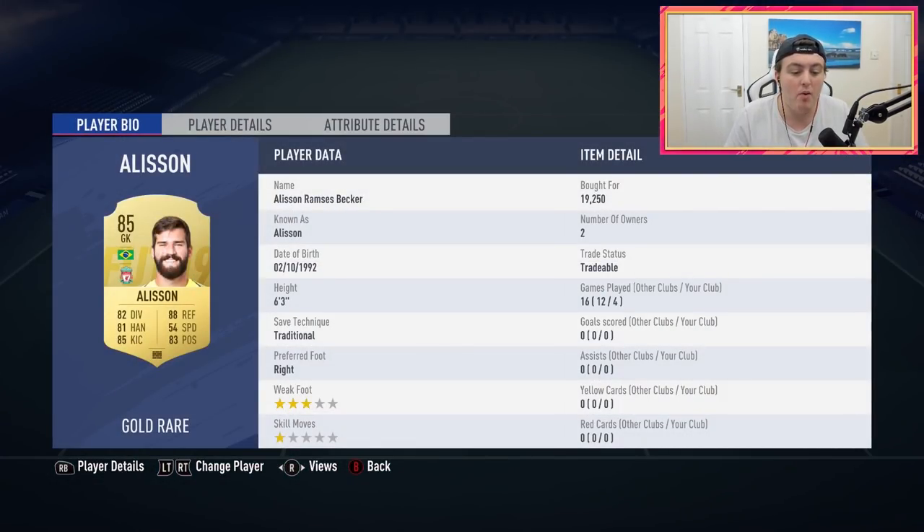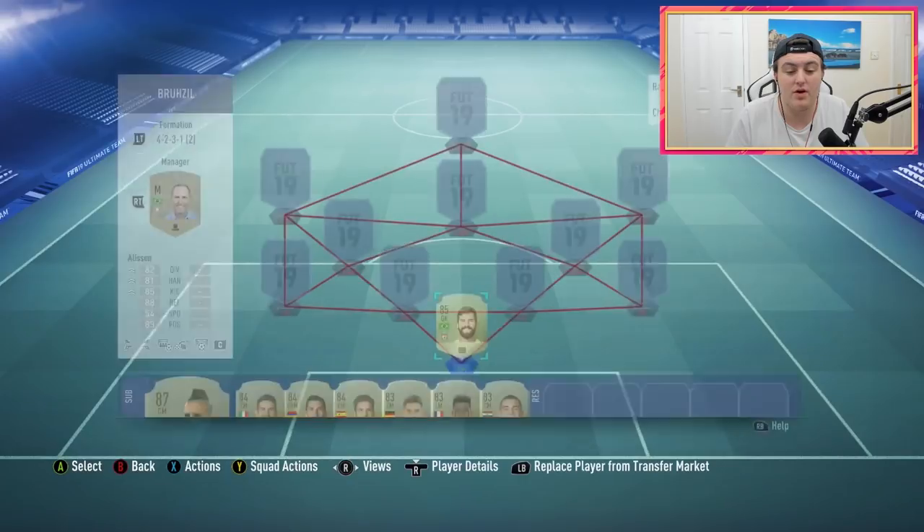In goal we have got Alisson, bought him for 19,250 coins. He feels really really good. The only gripe I've got with Alisson — and it's the same with most keepers in this game — is that keepers seem to make silly touches, whether with their hands, head, or feet. But I went with Alisson in goal and he felt really strong with most of his saving.